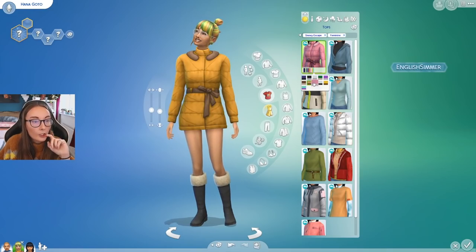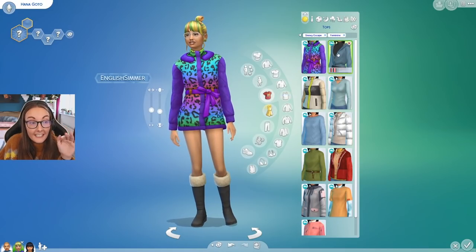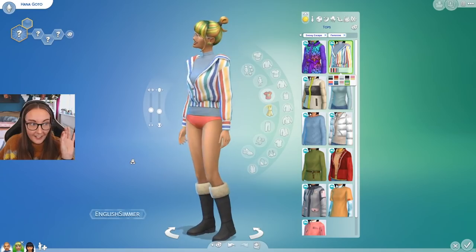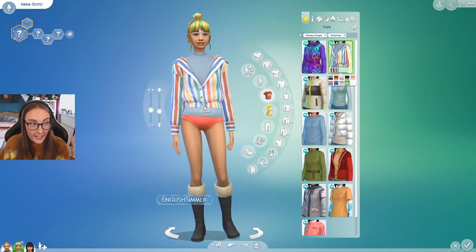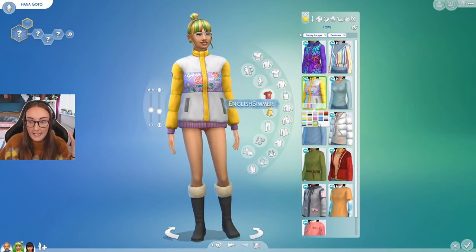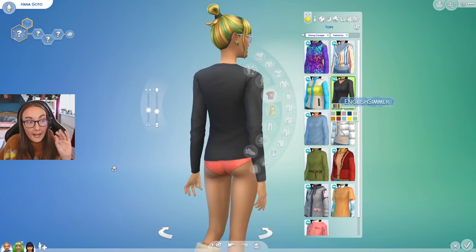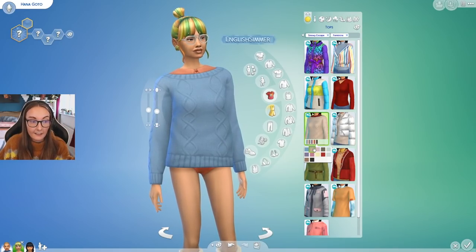Onto the tops — obviously we have a lot of winter themed items; it wouldn't be a Snowy Escape pack if we didn't. You don't need Seasons for this pack to work, however I feel like if you do have Seasons, this jacket is one of my favorite pieces we may have ever got in The Sims 4. I absolutely adore it. The slouchiness, and also the top underneath — I wish we got that top on its own because we don't have many tops like it. If you do have Seasons, you're gonna get way more use out of a lot of the CAS items because outside of this expansion pack without snow in other worlds, the use is more limited.